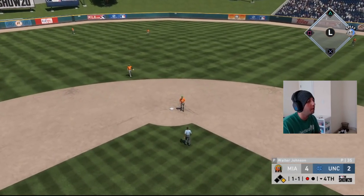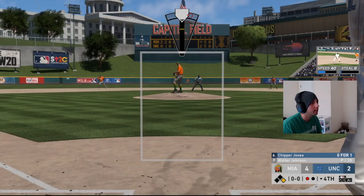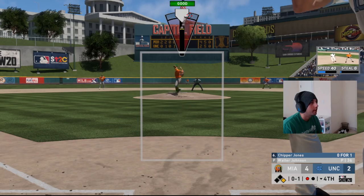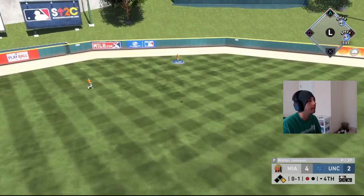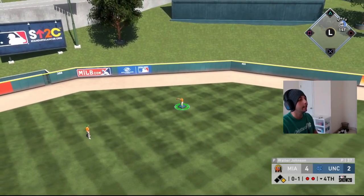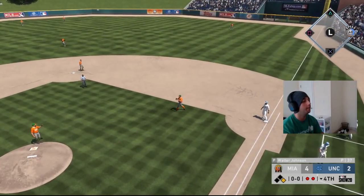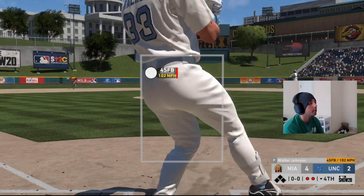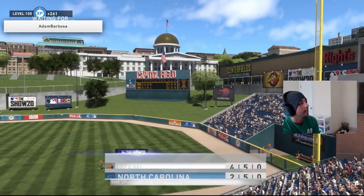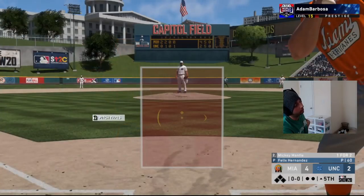Hopefully we can get out of this inning with only one run allowed — he's putting good swings on pitches. Fastball low, he's on the later side of good, fly out to center — two outs. Make another good pitch and get out of it. Strike three, blow by him. Like I said, it's kind of bad that he can only throw hard stuff with nothing side-to-side — that's the bad part about Walter Johnson.